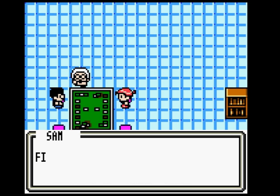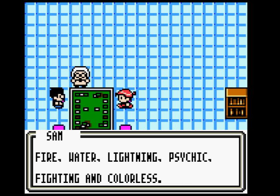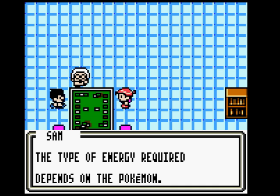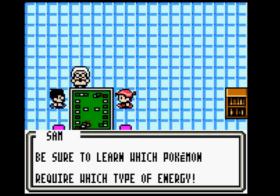There are seven types of energy cards: Grass, Fire, Water, Lightning, Psychic, Fighting, and Colorless. And now there's Dark, but this is the future. The type of energy required depends on the Pokemon. Be sure to learn which Pokemon require which type of energy.